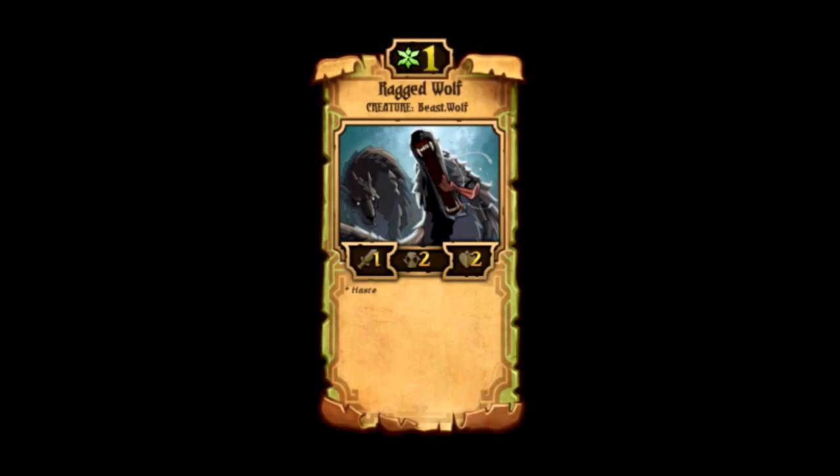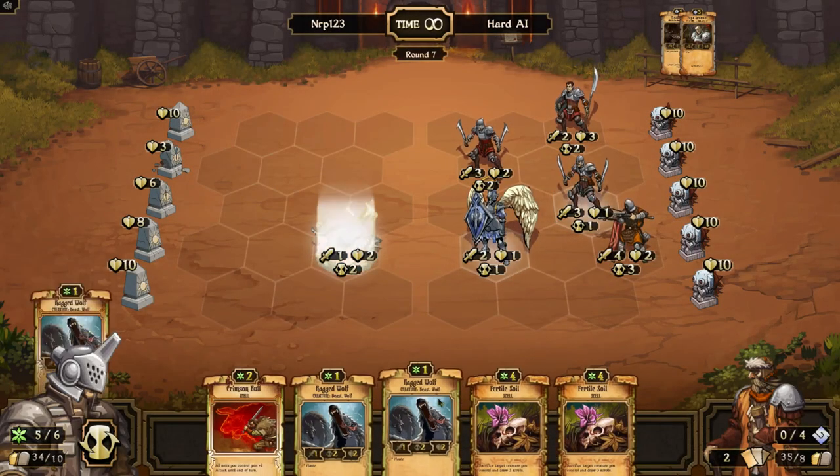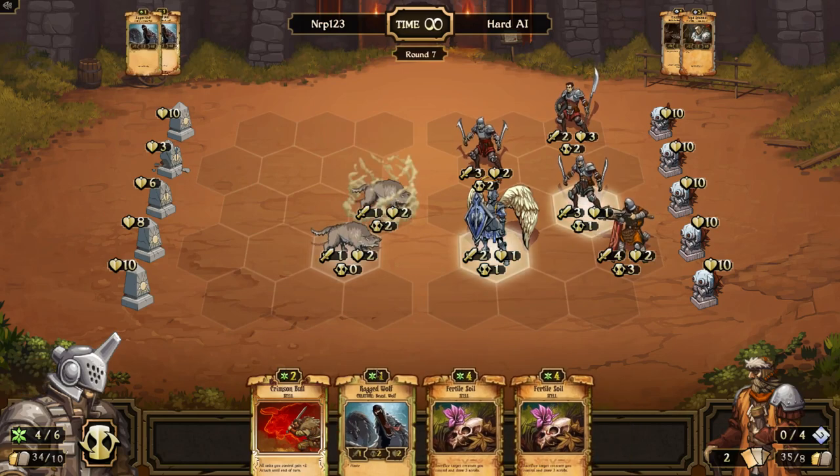The Ragged Wolf is a 1-cost Growth creature with 1 attack, 2 countdown, and 2 health. Its main power lies in its ability called Haste. This means that when you place it onto the battlefield, it starts with a 0 countdown, so it will attack straight away and your opponent will not have any time to react.